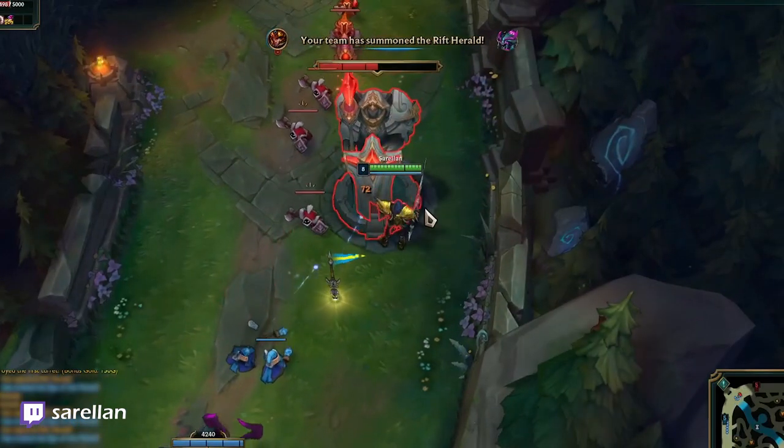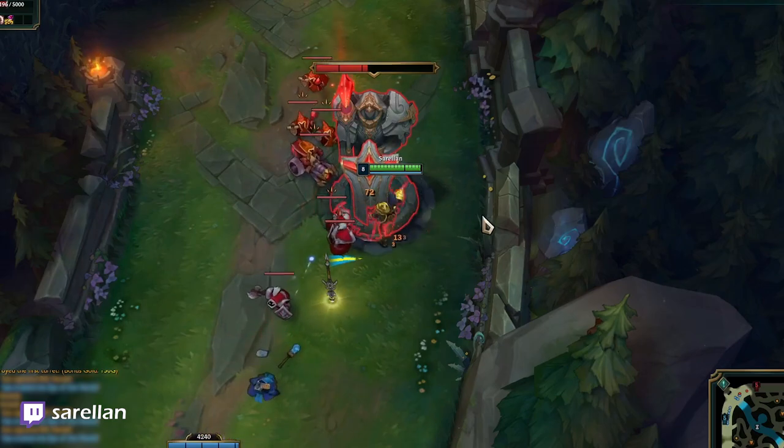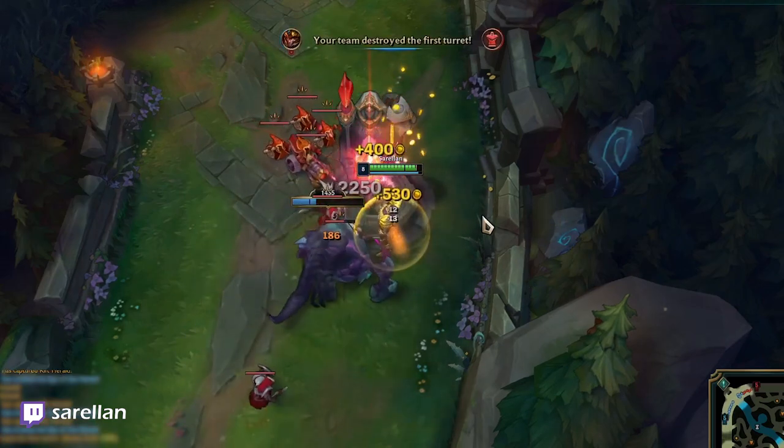So if you plan to take down a tower before 14 minutes, try to time the Rift Herald charge so that it finishes off the tower and doesn't leave you with unfinished business.